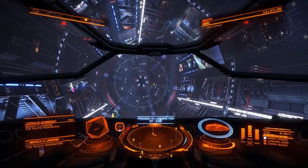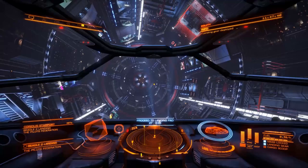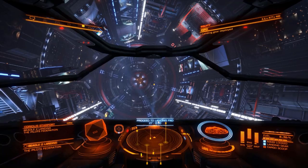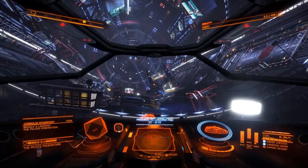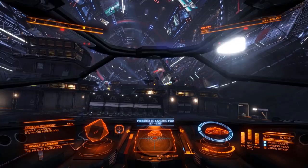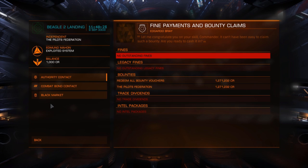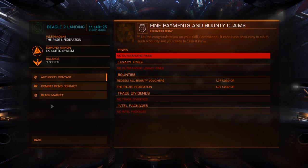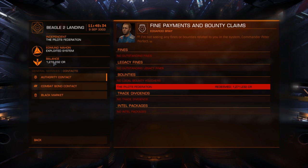Before you go down, put the landing gear down and take all the pips off your engines — that makes your ship nice and slow. You can land on instruments: just follow that dot. He's gone a bit to the right, so I've got to go a bit right. Starport services — let's get our money. We got 1.27 million! Less than an hour. So that's a pretty good way of getting money — just click on it and confirm. That money's in our bank now, safe — nobody can touch it.